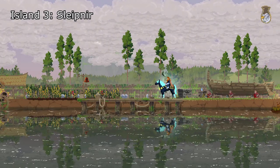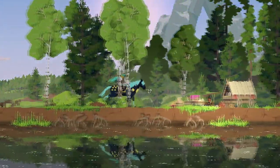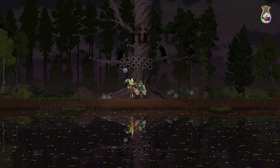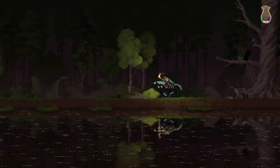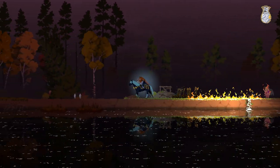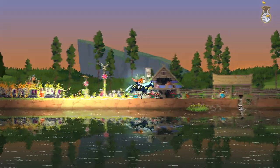Moving on to the third island — probably one of the best mounts in Norselands — Kleipnir. It has a cool eight-legged running animation and can be purchased from a giant tree, which I'm guessing is Yggdrasil. It costs three gems and 12 gold. Kleipnir is one of, if not the best, offensive mount in the game and is also quite fast, both while sprinting and while walking. Its ability is a charge that leaves a trail of fire and can be used in two ways. Initially I thought of just using it while facing away from the greed, but the most powerful use is charging head first into the greed.